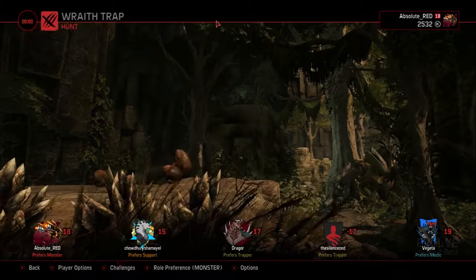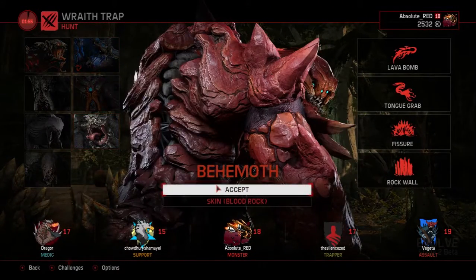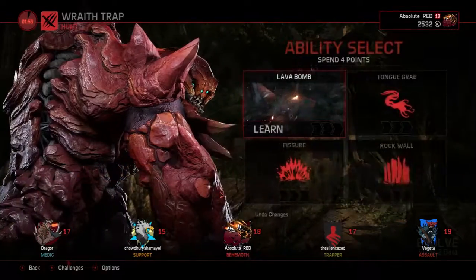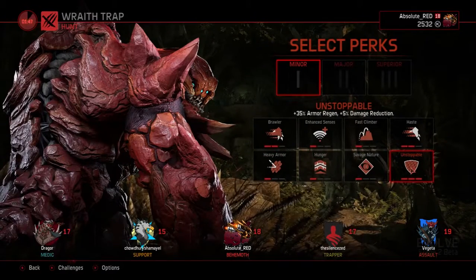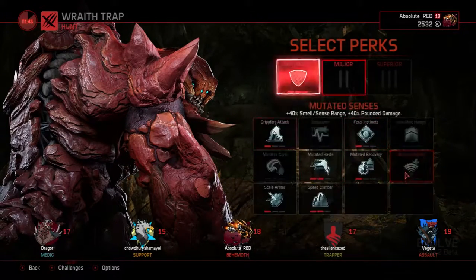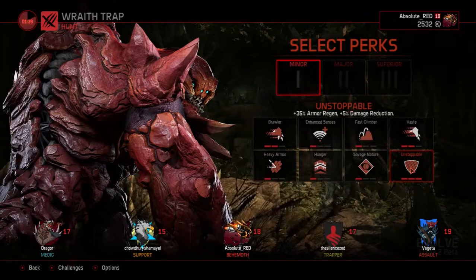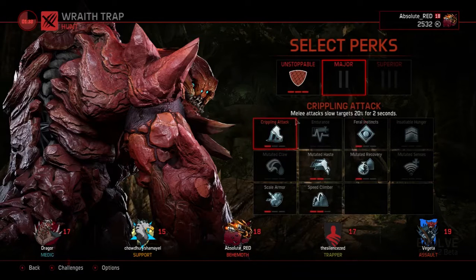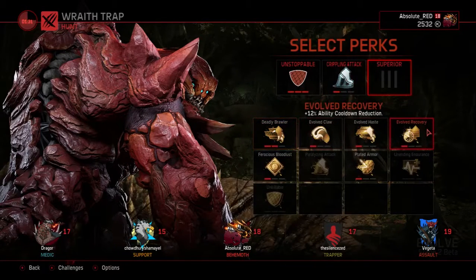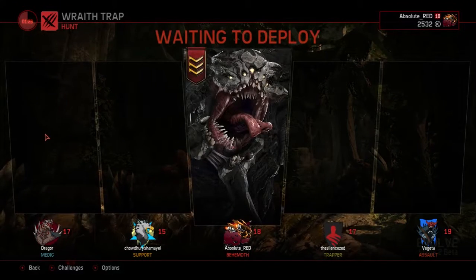The game is about to start. We've got the Monster — I'm going to take Bob. We're going to take Unstoppable: 35% ammo regen and 5% damage reduction. We've got the Gripping Attack — Melee Attacks, Slow Target, 20% for 3 seconds. And we've got the 12% ability cooldown reduction. That's all we need. Let's go.